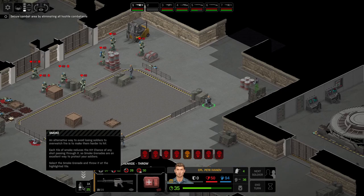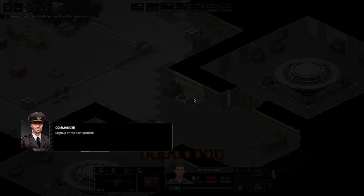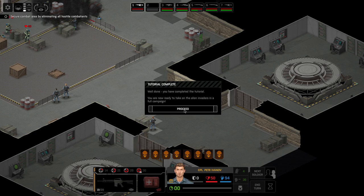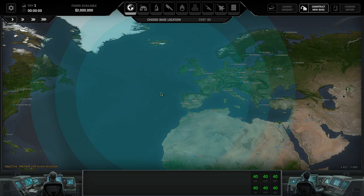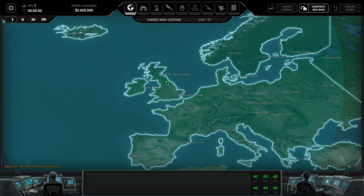All enemies are either out of time units, suppressed, or screened by smoke. Move your soldiers to the highlighted tile to complete the tutorial. Then let's get to the main game. We need to hold them off until the evacuation is complete. Now we get to place our base — and you know where I'm going. It is not very tactical for me to put the base here, but I'm doing it for style over substance. Also because it's God's Own Country.